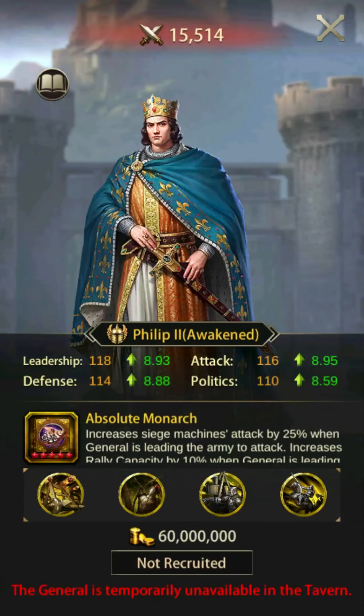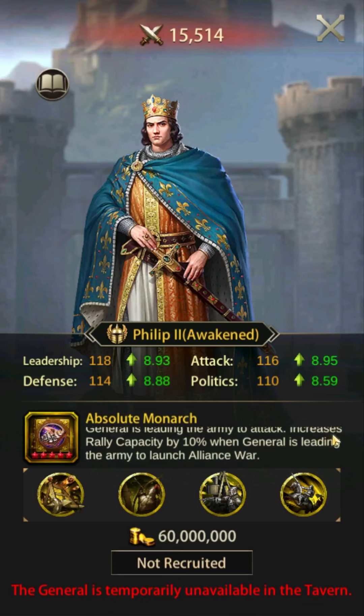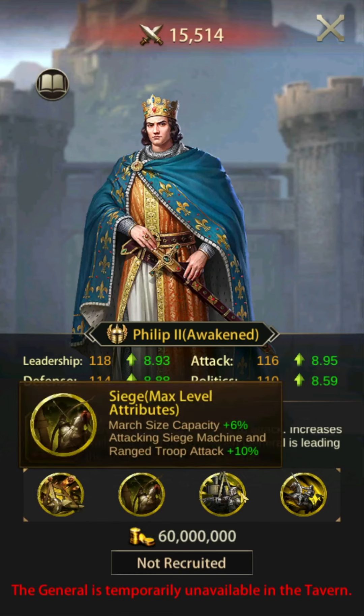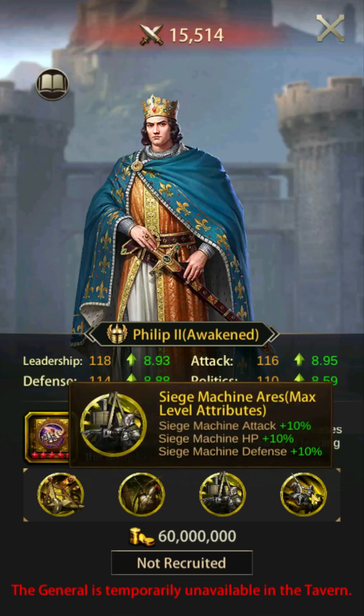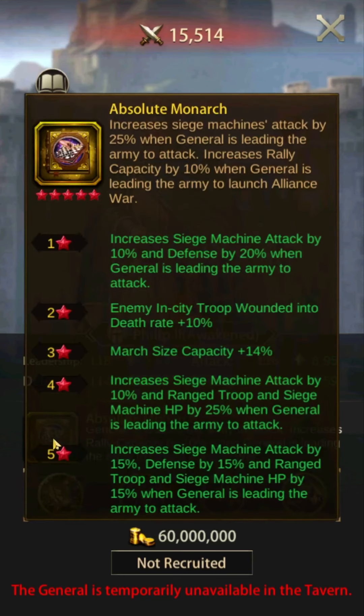Number 4: Philip II. Philip's skill increases siege attack by 25% when attacking and increases rally capacity by 10% when you are setting the rally. This skill is only active when used offensively. Philip is the go-to choice if you are the main rally setter, as he can increase the rally capacity by 15%. Sorena might have also been a good choice for the 4th or 5th position, but with Ulysses S. Grant already on the board, Sorena is a bit redundant and a lot harder to obtain. Philip II's buffs are respectable, but unless you are setting the rally you should be looking at other premium generals instead.